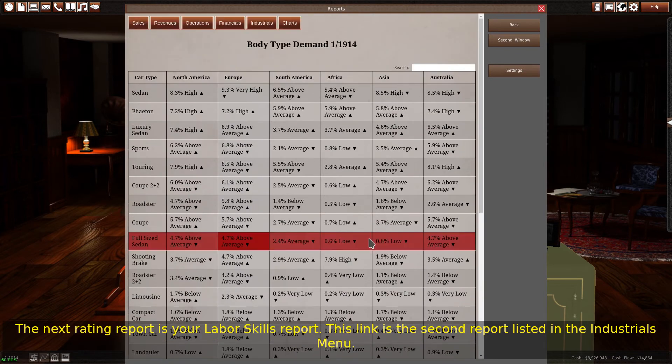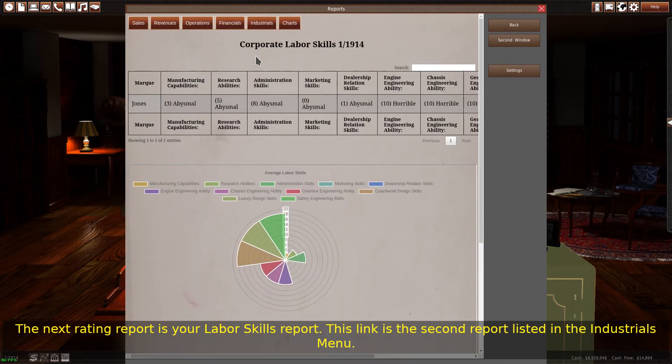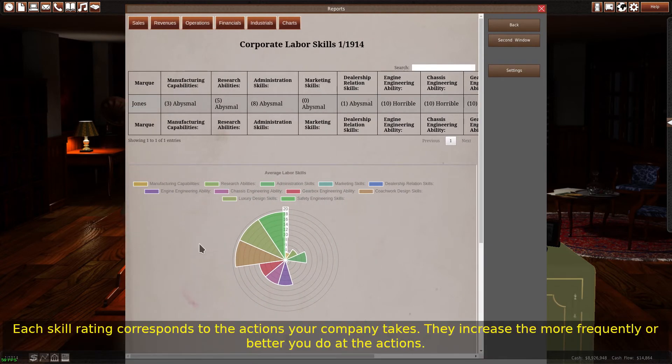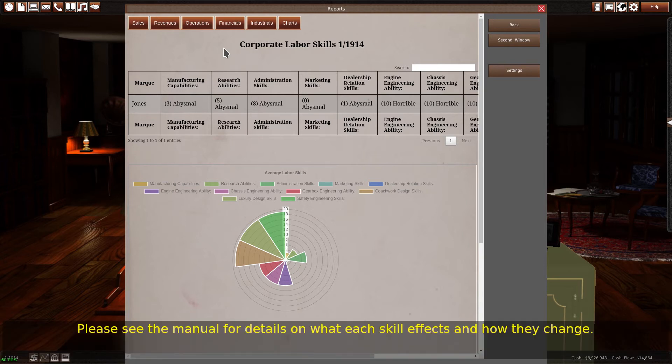The next rating report is your labor skills report. This is the second report listed in the industrials menu. This report lists your company and any marks you own, and shows the skill ratings of these companies. Each skill rating corresponds to the actions your company takes — they increase the more frequently, or better, you perform those actions. Please see the manual for details on what each skill affects and how they change.